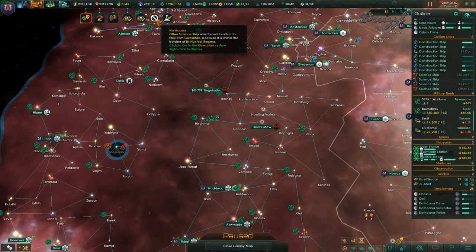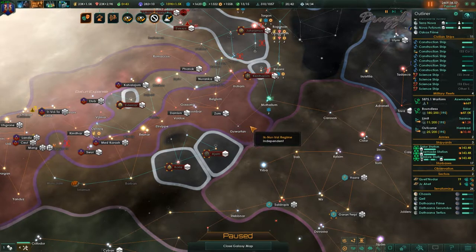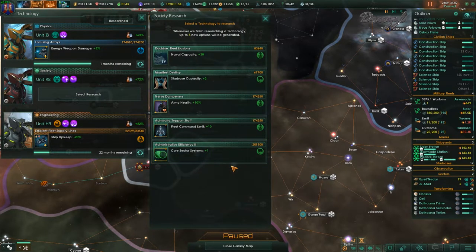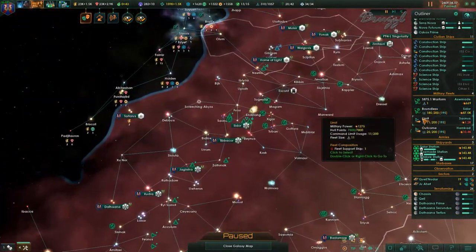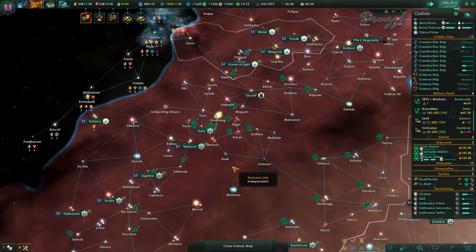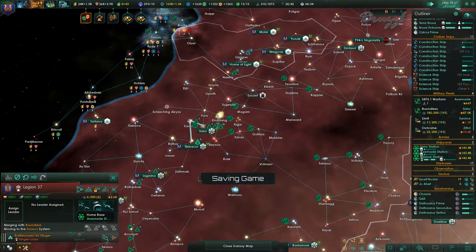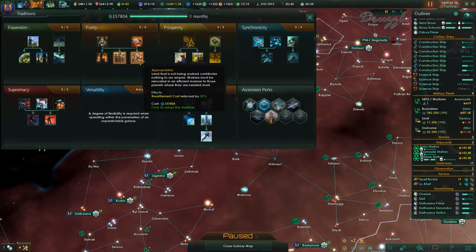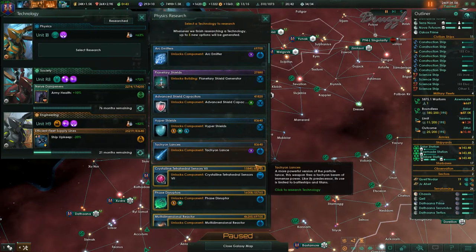Where's Gurwarton? Well, that wasn't very nice of you. We finished administrative efficiency — meh. Let's go with army health, those will be useful. Someone is still on its way to join up with Boundless — merging with Boundless. Boundless will be at max here soon. We also got a tradition — let's go with resettlement cost before we start another war. And focusing arrays: energy weapon damage plus 5 percent.